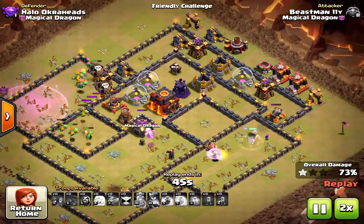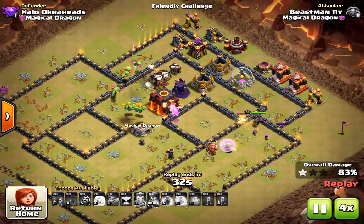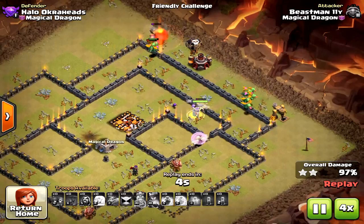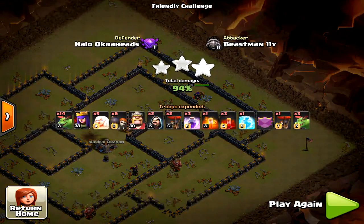The loons are actually very powerful and do a lot of damage. Of course, all my air defenses were down on this one, so it makes a big difference. My clan castle wasn't the best — I usually have baby dragons in there with archers, witches, or minions, which would definitely pose a threat for air. Anyway, I thought you would enjoy this video. We'll see you next time, my friends. And as always, Halo out.